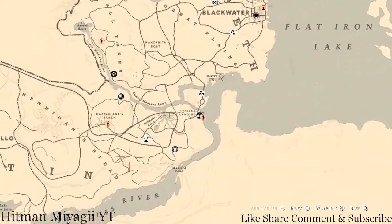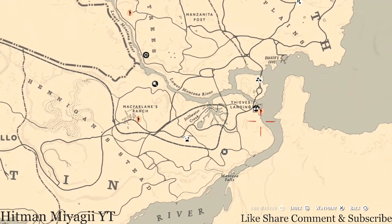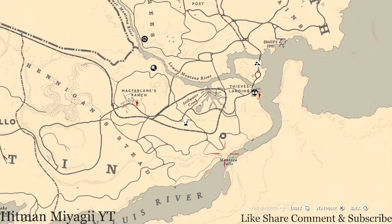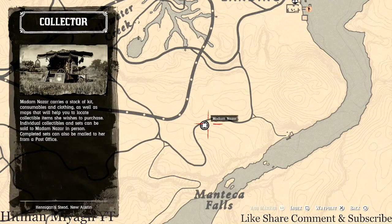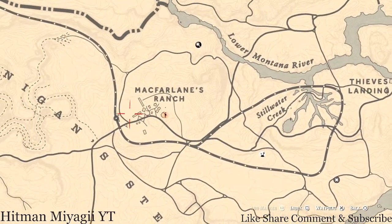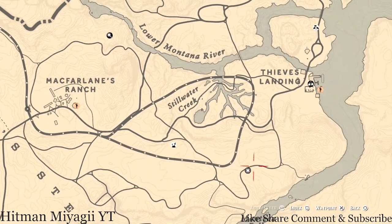Today she's right down here below or at McFarland's Ranch — fast travel. She's near Manteca Falls, below Thieves' Landing. She will be here until 2 a.m. — that's Eastern Standard Time, New York time zone, East Coast time zone. How I personally get to her when she's in this area is I simply fast travel to McFarland's Ranch and take the train tracks all the way down to her location.